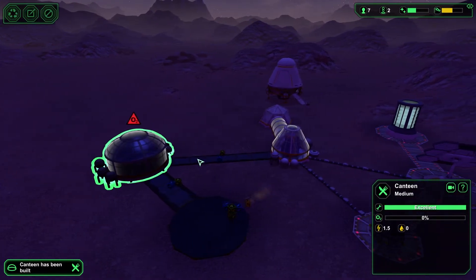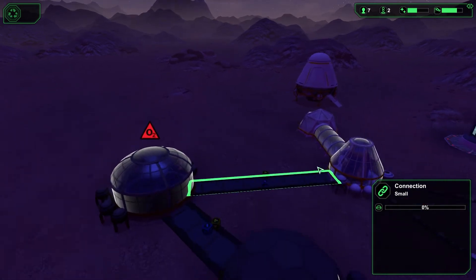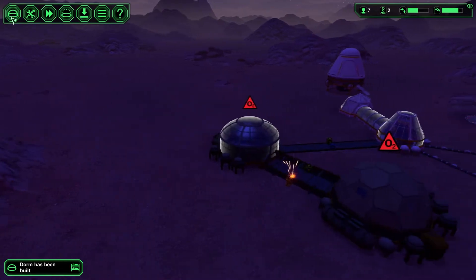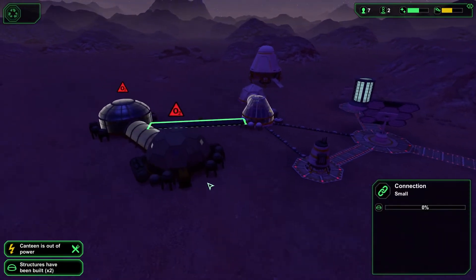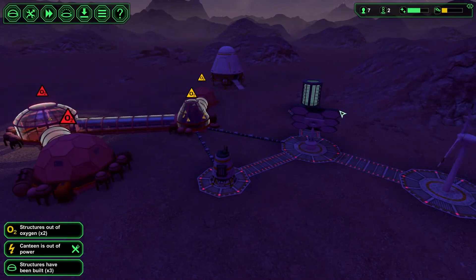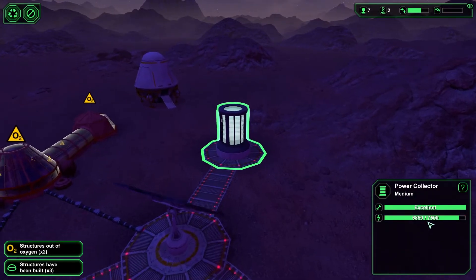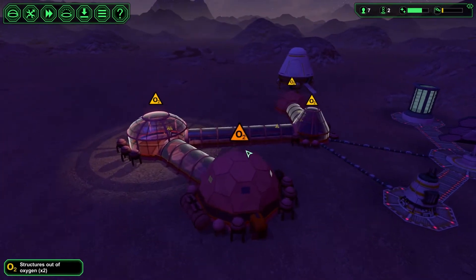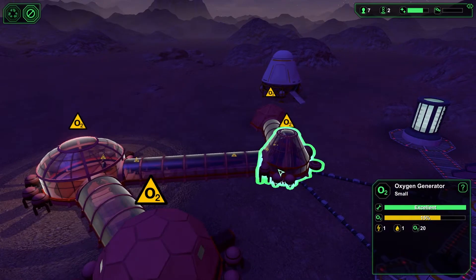This dome is slowly filling up with air. As soon as the connection — the little walkway — is constructed... there we go, everything is powered up. We're using more power than we're generating, so the power collector is slowly dropping, which is okay. The base is slowly filling up with oxygen — sixteen percent, seventeen percent.